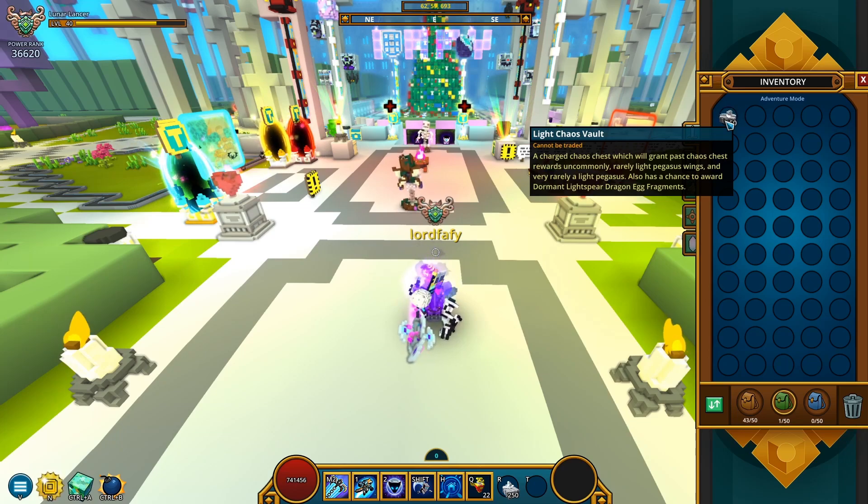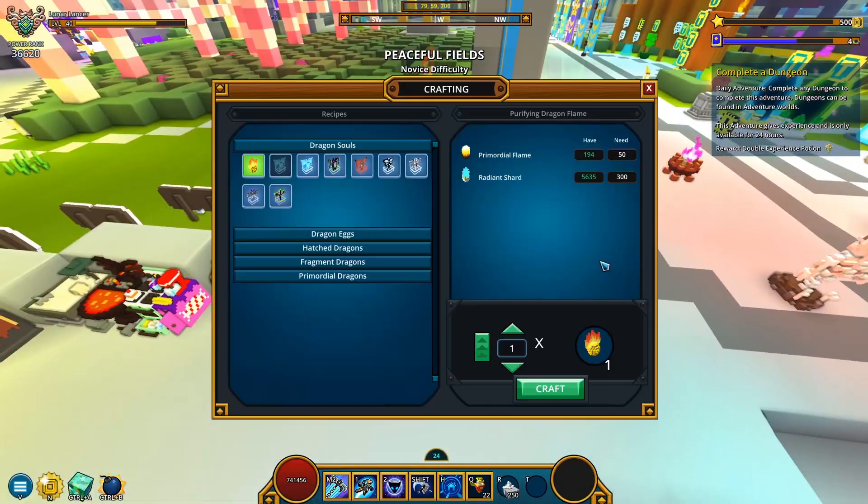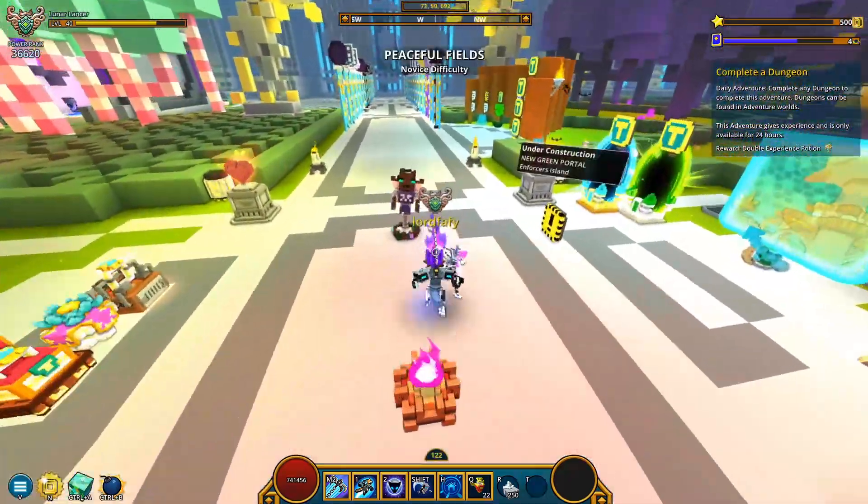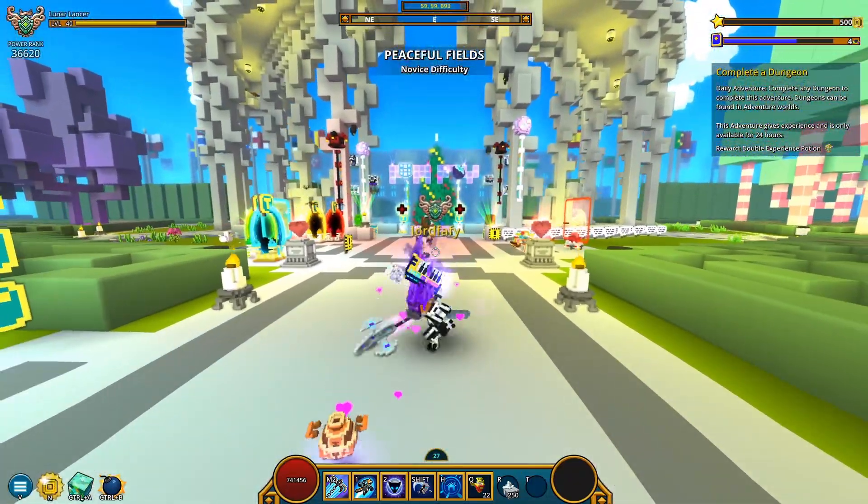A light gas vault — a charged cache chest which will grant past cache chest rewards uncommonly, rarely light pegasus wings. I like those since I can list them on the market. And very rarely a light pegasus — I don't think I can sell it, but hopefully I can loot collect it into something good. It also has a chance to award a dormant light spear dragon egg. Those are basically fragments for the Norari dragon — but we don't care about it since we already have it, even on my alt.